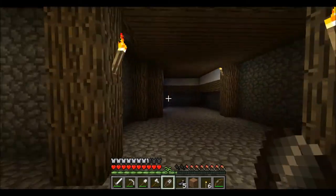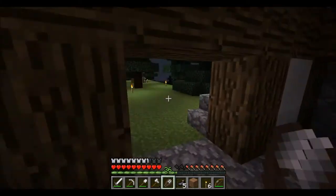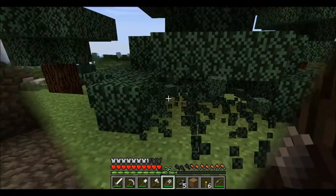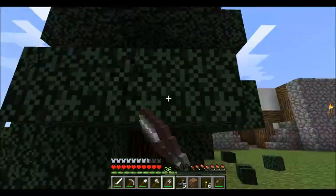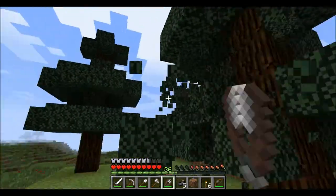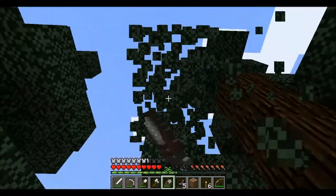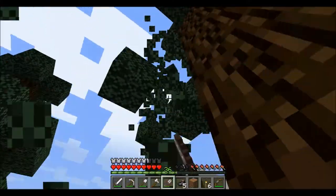Let's go back outside. You use the shears on your leaves, like this. It's really fast. And that's how you can collect leaves.